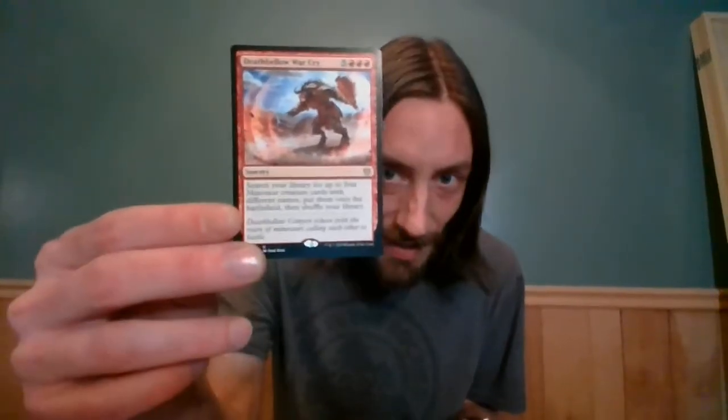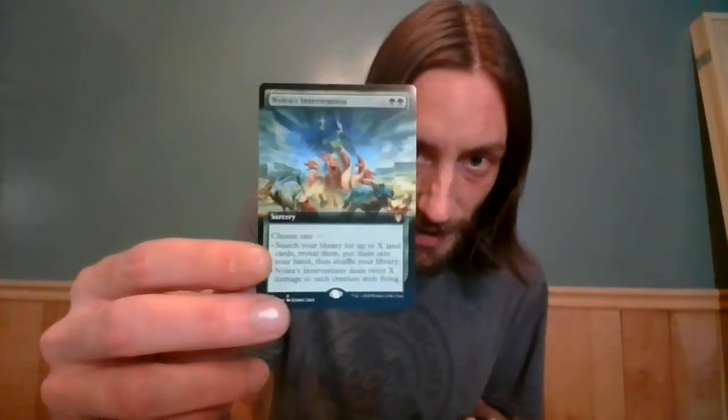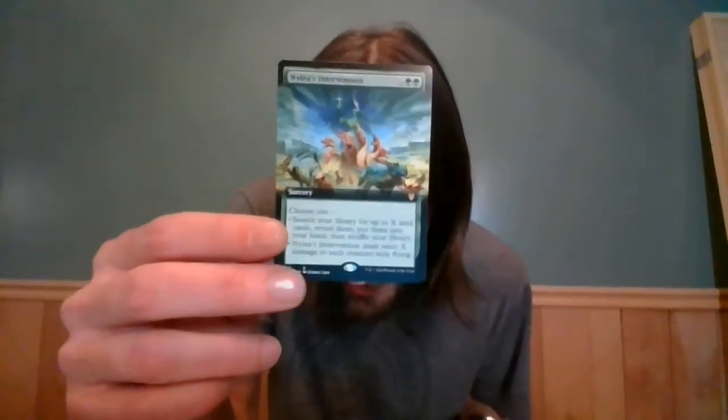The last box I think I opened somewhere in the 350s of value, and I've already made back 220 on eBay and haven't even put up all the cards yet because I've been busy. I actually just got married yesterday — my lovely wife is out there with the cats. We've been together a long time but I've been calling her my wife for a long time, so we finally made it official. Ancillary card: Deathfellow Warcry. Nilea's Intervention — I'm trying not to cheat by looking at these cards early because I want to be surprised with you.